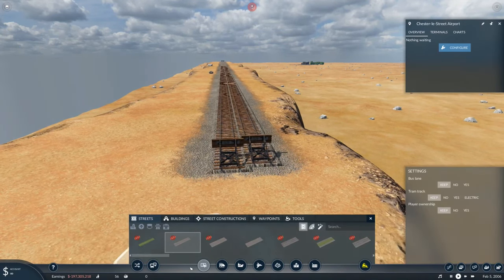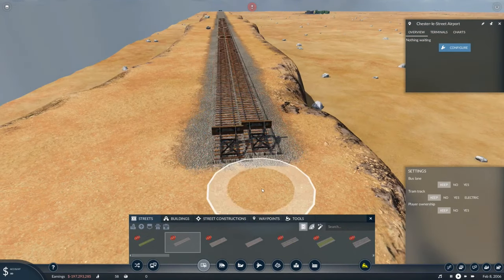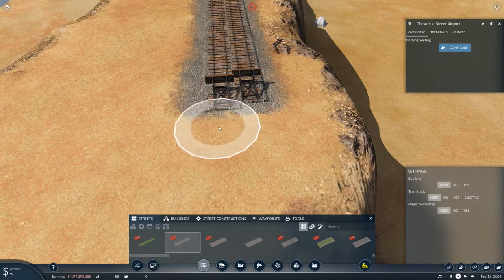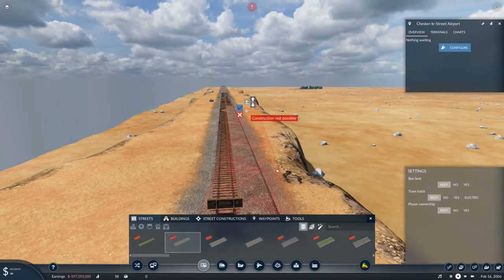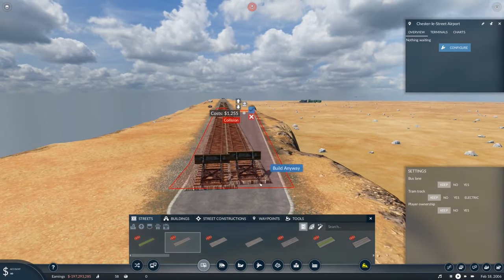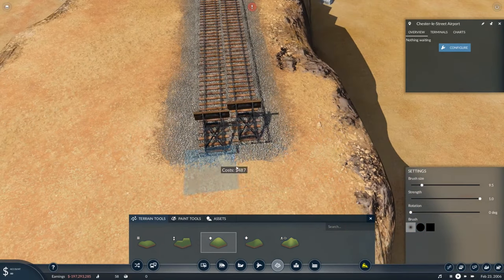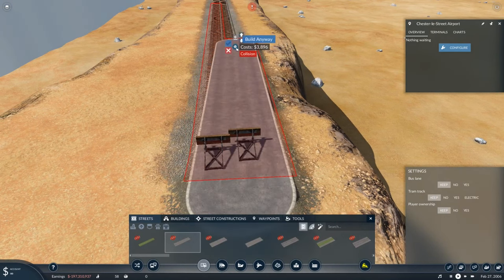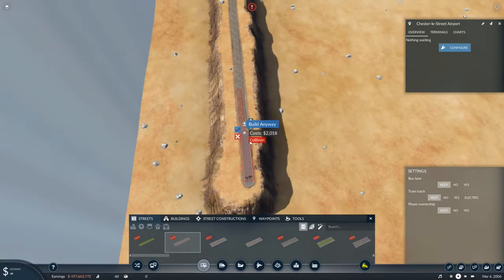Now let's build our road. I've got a variety of roads and I'm going with one that fits the size of the track. If you try to place the road and it says 'construction not possible', hold down shift to see what it's colliding with. You can see the track is actually slightly above the road. To fix this, go to the terrain tool, use the raise tool with a small brush, raise it a little bit, then go back to road. It's a bit of tinkering but once you hit the sweet spot it's really worth it.